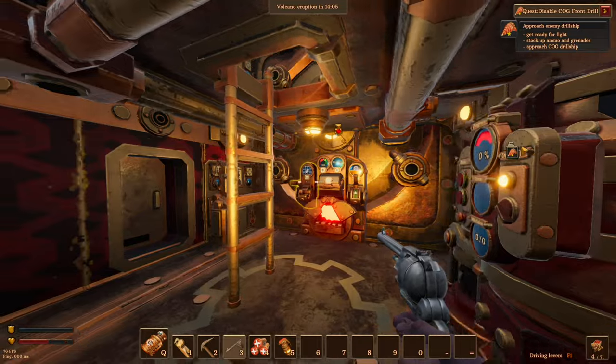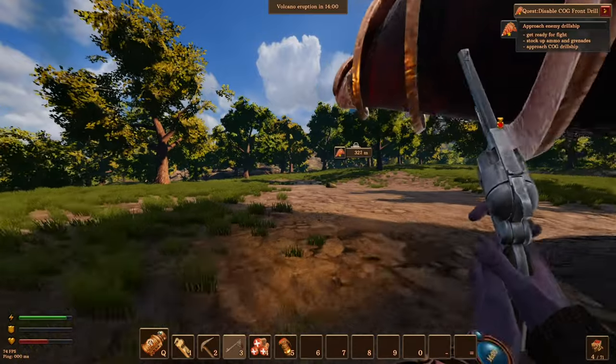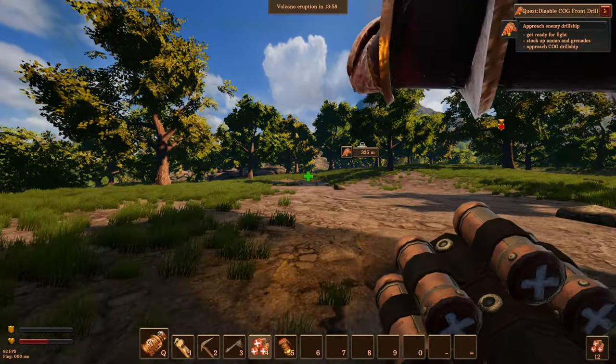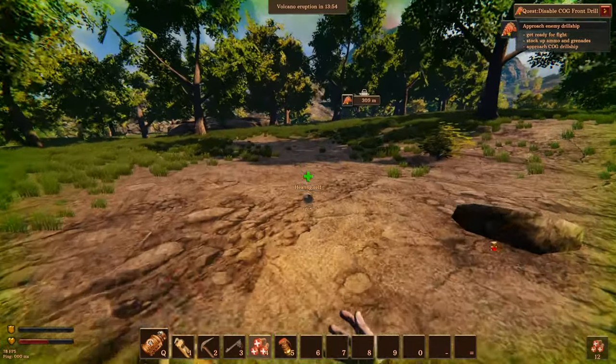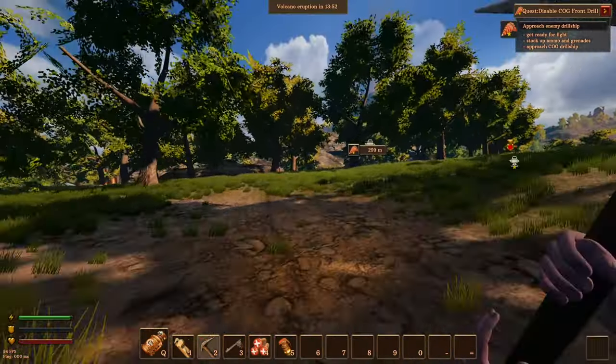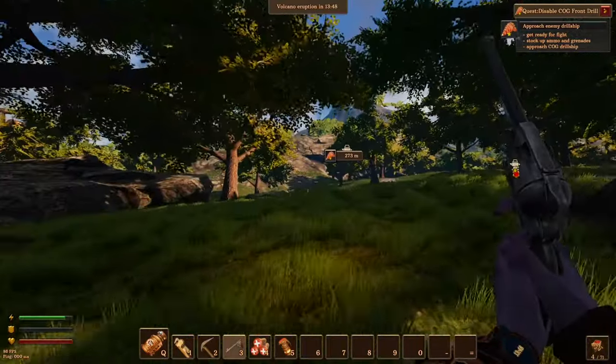So we need to disable the cog front drill. We've got 14 minutes — that's plenty of time to go over there and do this. We should probably choose ourselves up with our fart spray. Beautiful. We've got plenty of ammo to go and do this.